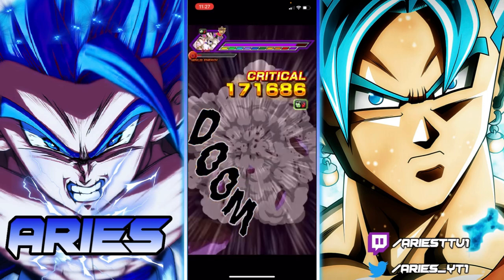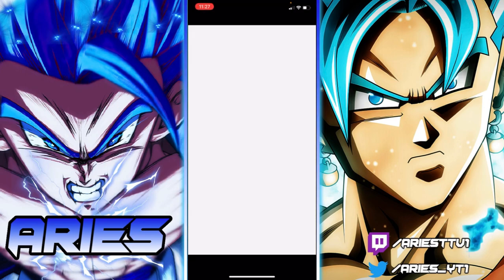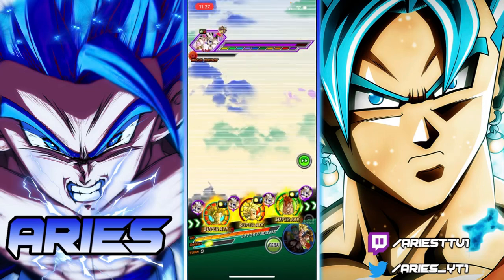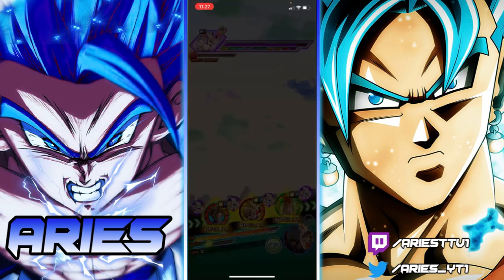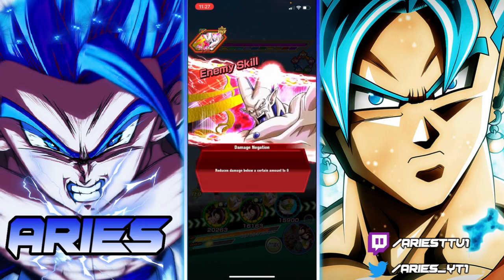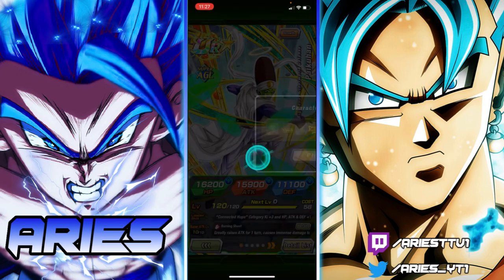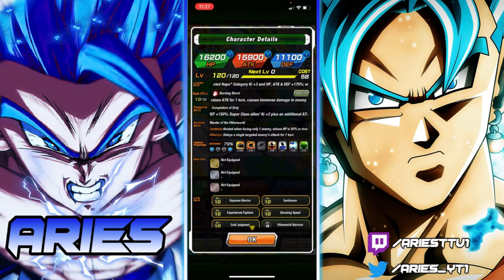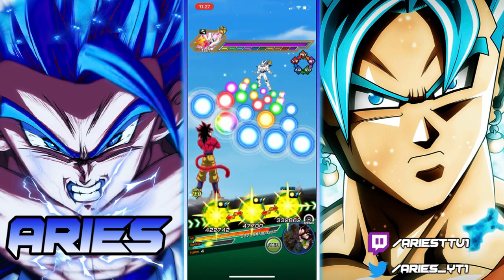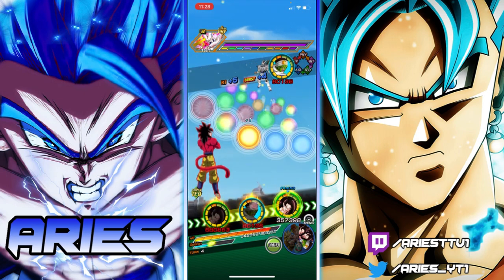I don't think we're taking down this health bar this rotation. Android 16 - I highly doubted it but he actually got it! Now let's use the active skill... wait, am I under the threshold? Let me re-read it. Oh - the enemy's HP has to be 50% or more. I thought his HP had to be less than 50%. I don't even think we needed the active skill, but better safe than sorry.